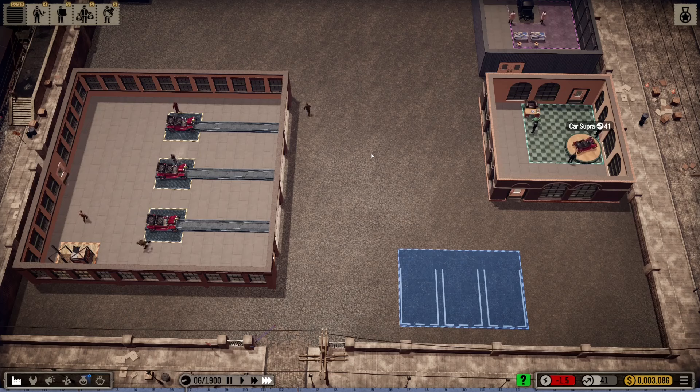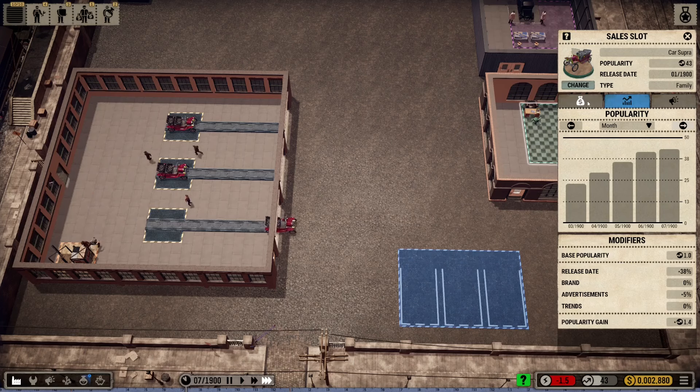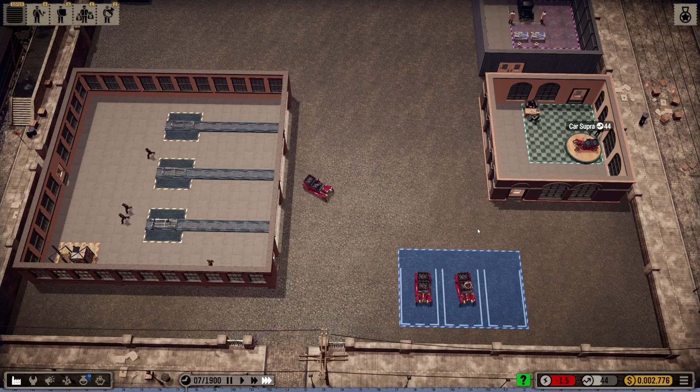The popularity is flying up — if you look, we're already at 41 popularity, which is really good. Can we do a little bit of advertising? It will cost five but if it's going to increase popularity by five percent... I'm going to up the price of the car very very slightly. And just like that, all three cars are built! But the question is are we going to sell all three? We've just sold two of them — but can we sell that third one?